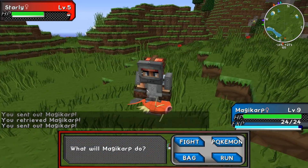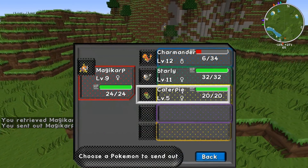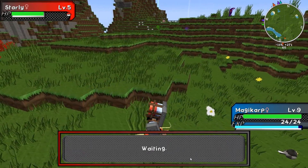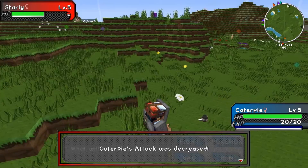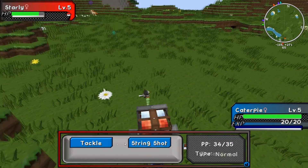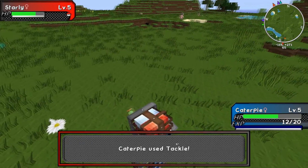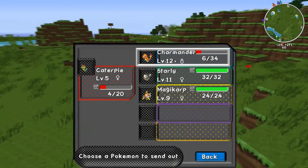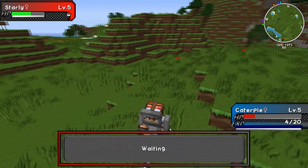I can't use splash, so switch out. Hmm, yeah - put in Caterpillar. What have we got? Tackle and string shot. Let's keep tackling.